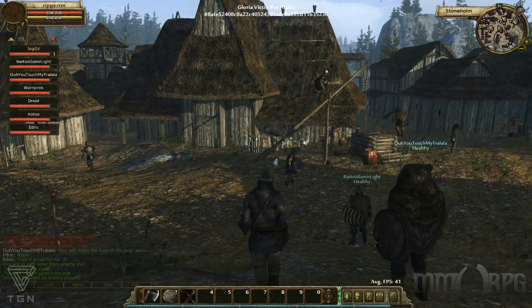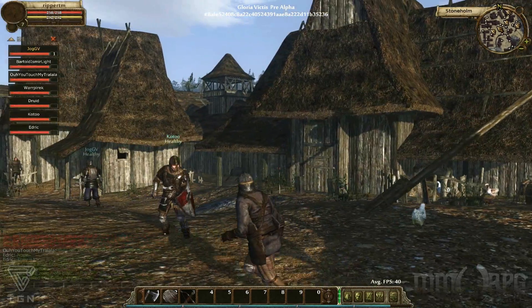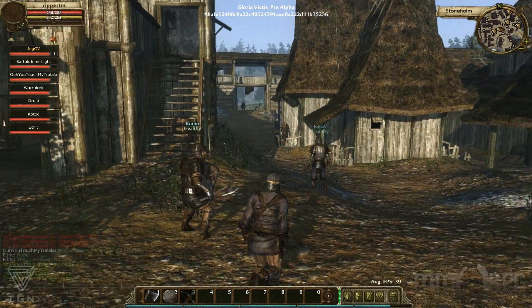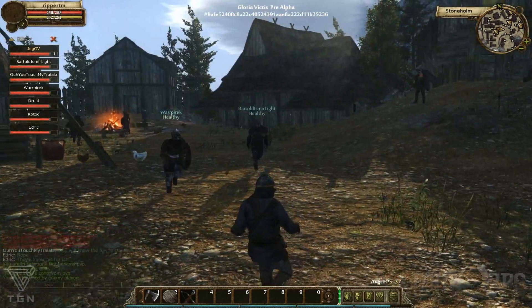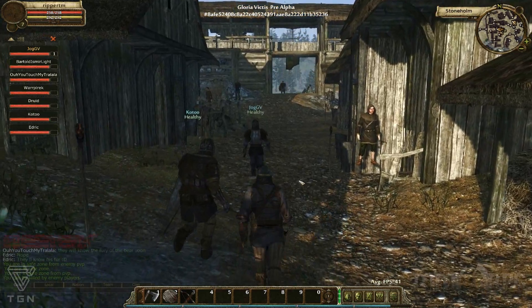I think we can try to go to the western mine, or maybe to the western farm later. If we get lucky, we could flank them out and attack their main city. Let's try it.